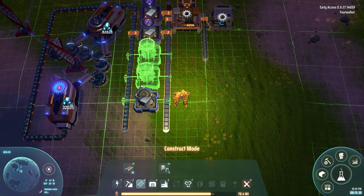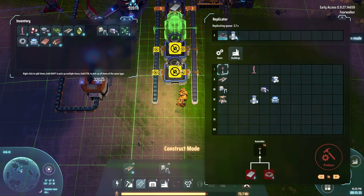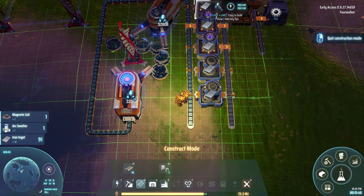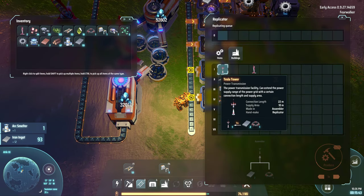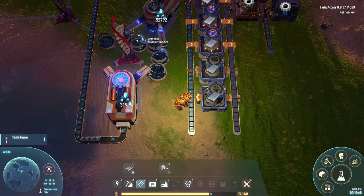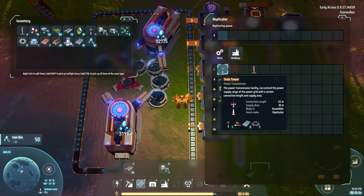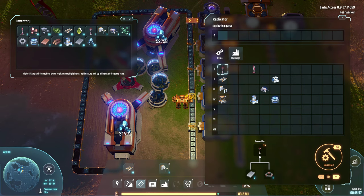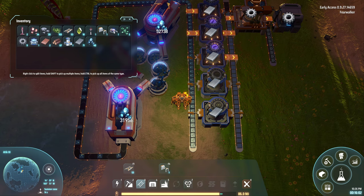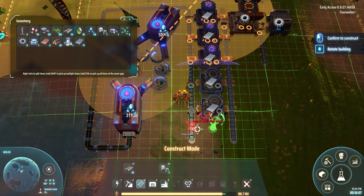I noticed in my first couple playthroughs I was spending a lot of time tearing things down trying to make them perfect with new tech, and then I'd unlock even more tech — faster assemblers, faster belts — and my ratios would be off and I'd spend time rebuilding. I realized: what am I doing? You don't have to do this. Just leave it there and if you need more gears or more tier one motors, just build more somewhere else. You don't have to reinvent the wheel.